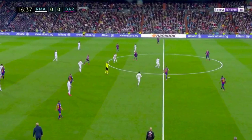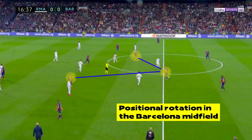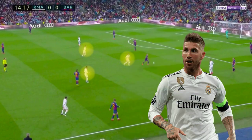Barcelona used a 4-3-3 in possession, with the midfield freely rotating positions in order to wriggle free of the tight marking of the Madrid midfielders and find space. Vidal and Messi would occupy the space between the midfield and defence of Real Madrid, playing very narrow with Griezmann ahead of them. With the Madrid central midfield pushing so far up the pitch, it was imperative that Ramos followed Messi when he dropped into these areas in behind Casemiro, as if he didn't, a simple pass would have allowed Barcelona to bypass the Madrid press and get Messi on the ball in the centre of the pitch, running at the Madrid backline.